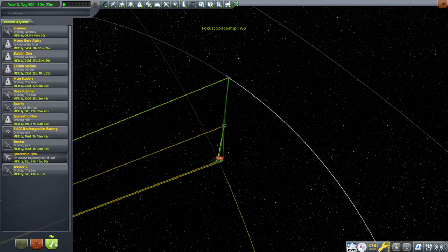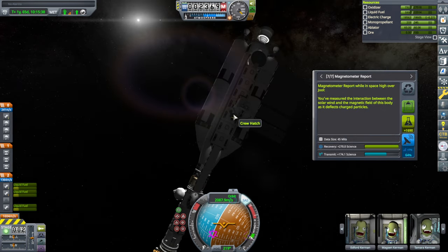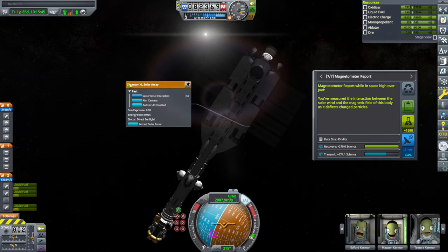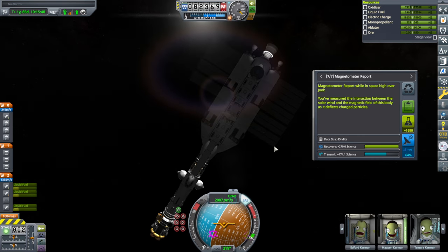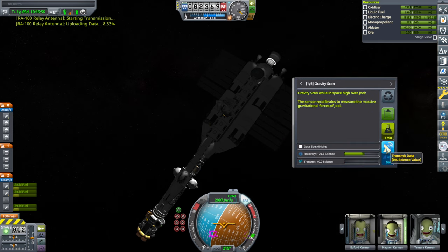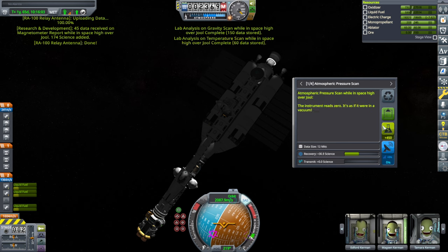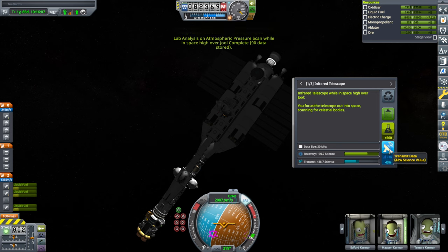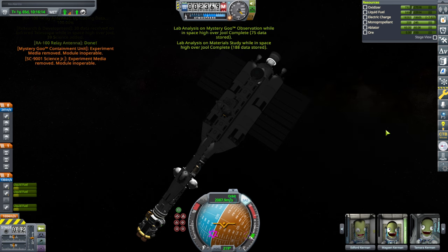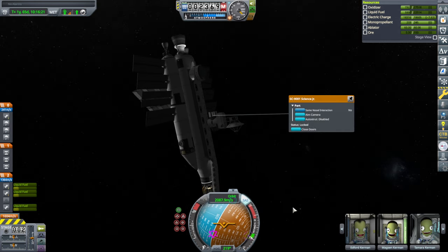We lost a solar panel over here. I'm going to retract this solar panel — well, we need as much power as we can get. We've got the magnetometer report — I'm going to transmit that and do it again. The gravity scan we can put into the lab since we'd done that before. Temperature scan the same, atmospherics, and infrared telescope I'll send. Mystery goo and material studies straight to the lab. While the lab's full, let's reset all the experiments.